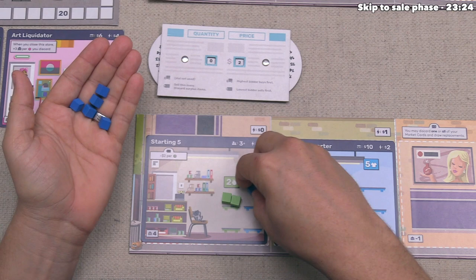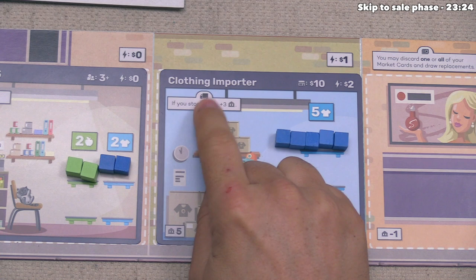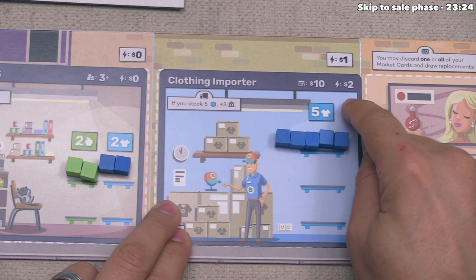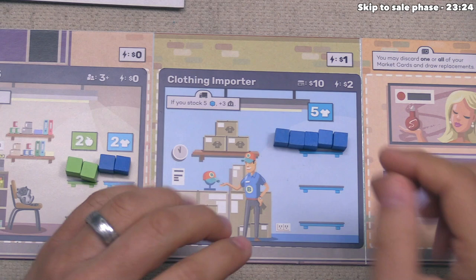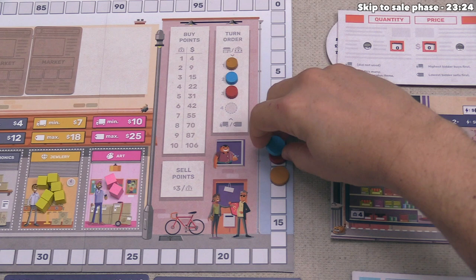We take the seven clothing and add them onto the top shelf of our applicable stores. The clothing importer's special ability activates during the supply phase — it says if you stock five clothing onto the store, you get three victory points. We stocked five, so we take three points, moving from 11 up to 14, which puts us back into first place on the turn order track.